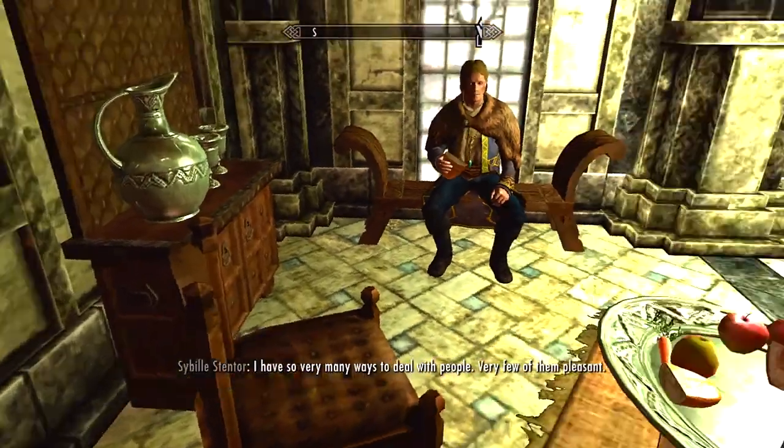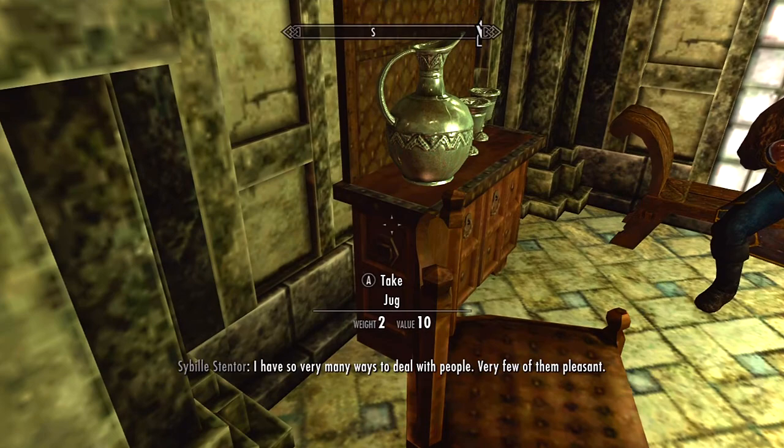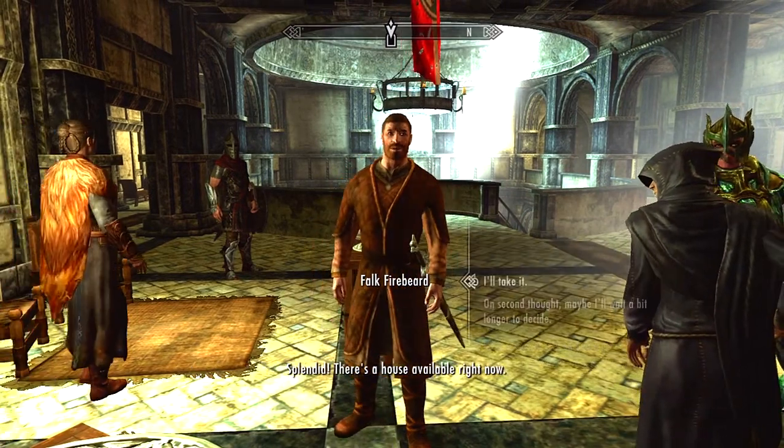So the method is: you position yourself somewhere between where you can store your money — like a cupboard, a drawer, anything — and at the same time you can talk to the guy that's selling you the house. So what I do is I talk to him and...